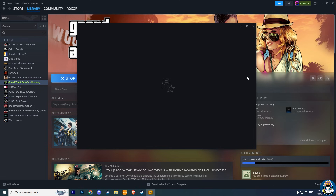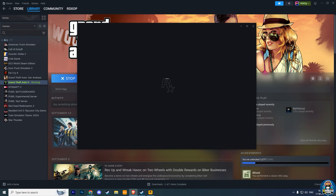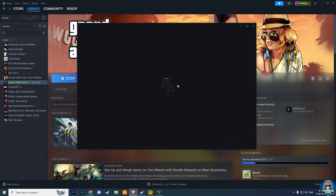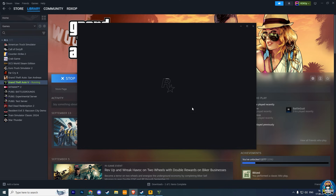In the new update of GTA V, there is a feature of the BattleEye Launcher, which is basically to provide a fair non-cheat experience in GTA V Online. But some players who use mods in story mode — it will block some of your mods, or you get an error to run your game through the Rockstar Launcher. In this video, I will tell you how you can easily fix all BattleEye errors for your GTA V.